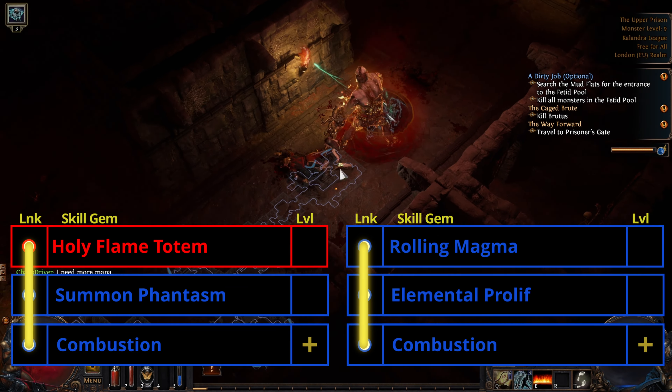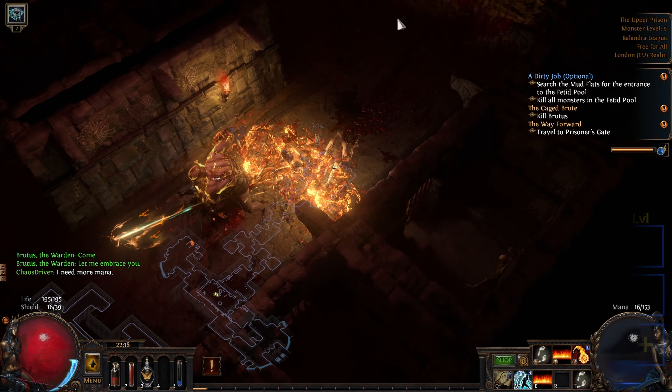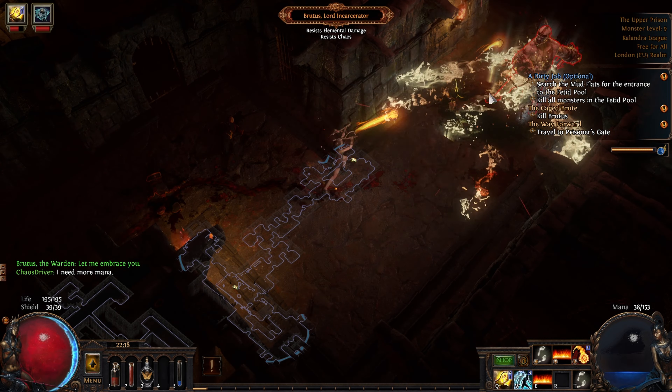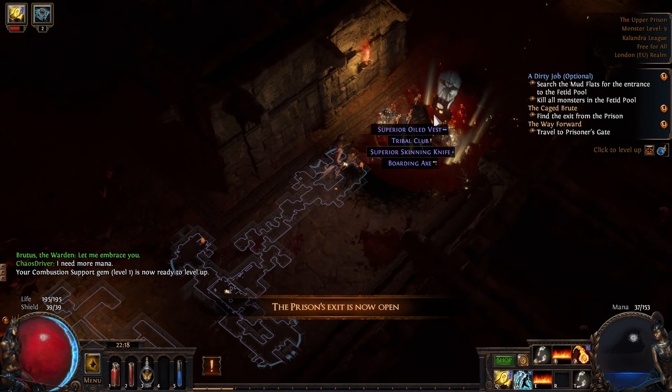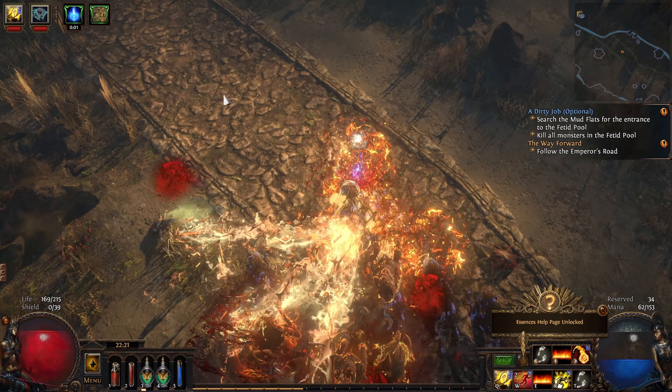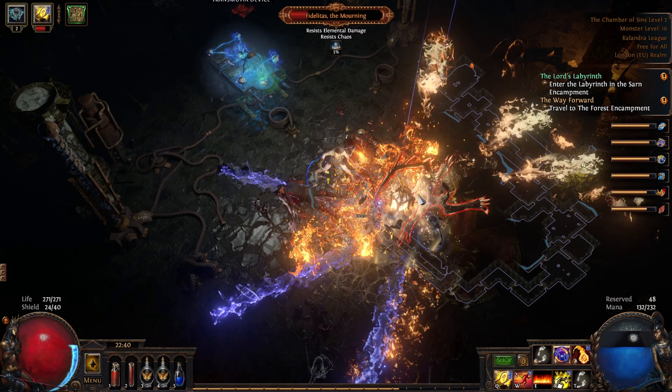Our next change is after getting to the Lower Prison and porting back to kill the Dweller of the Deep. Here we get Combustion as a quest reward and buy a second, linking one of them to Flame Totem and the other to Rolling Magma. Now head back to the Prison and find and kill Brutus. After this we buy Steel Skin and Clarity from Nessa — we'll use these as soon as possible.